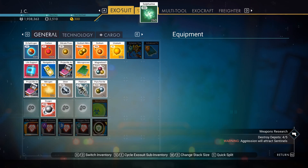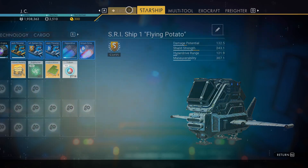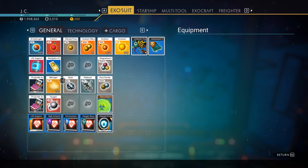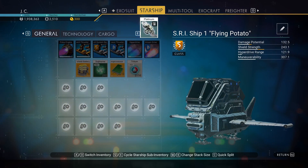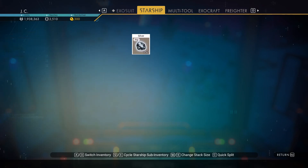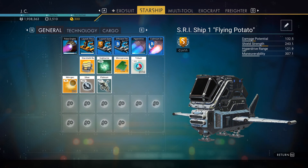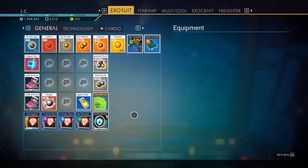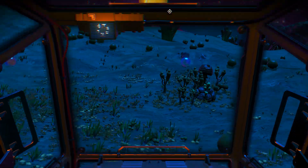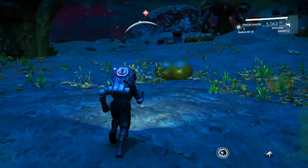Let's sit over here, transfer some of this stuff to the ship. Okay so sulfurine — gonna put one over there. The microprocessor, gonna put it over there. This one just gonna put it there. Navigation data, I'm just gonna keep it. Platinum — 189 platinum, and I was just running around looking for platinum the last time. A lot of silver, nice. Nitrogen. How much is this thing? 4,000. That's weird. Okay, the last one has the magno gold.